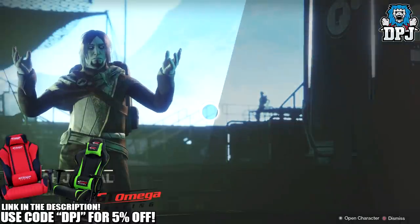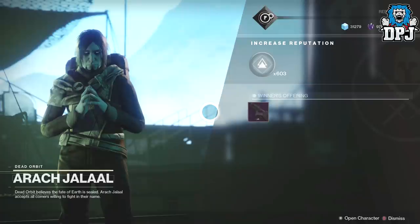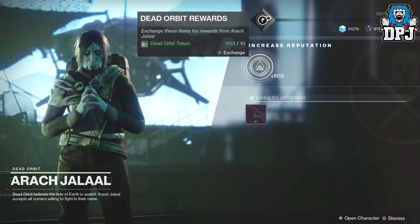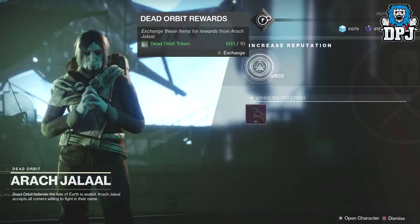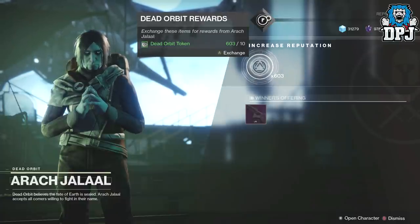I have 600 tokens to spend with Arach-Jalaal, the Dead Orbit vendor. I got these within about an hour and ten minutes doing the legendary token farm grind, which I'll link in the video description. 600 is all you want because after the first 30 packages you'll only get shaders, so there's no point grinding past 30 — you might as well switch to another character and grind another faction.